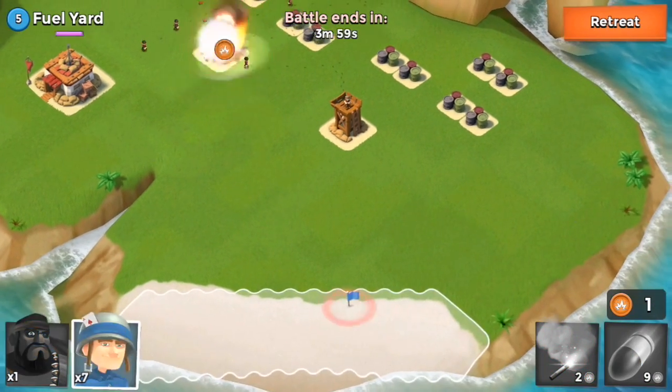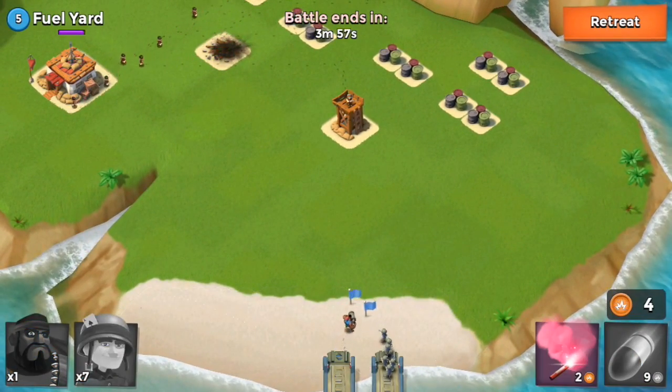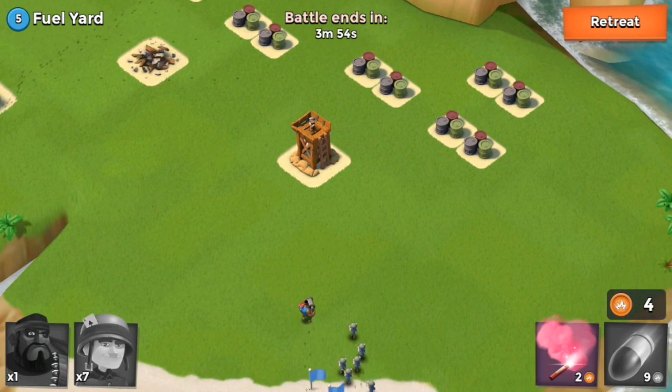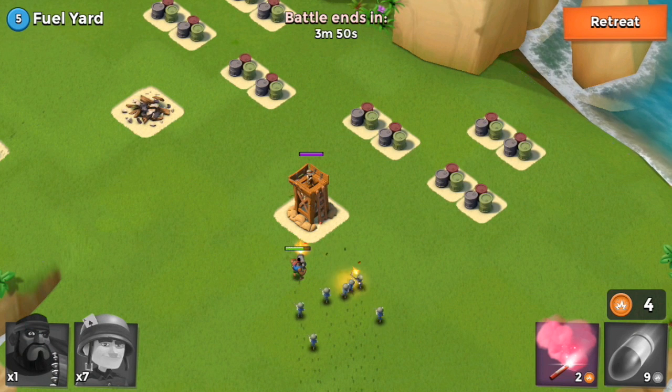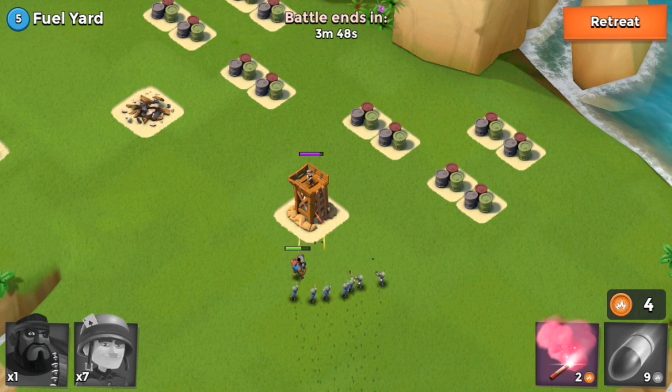This raid right here, we got Fuel Yard. Pretty simple — just like the last episode, you're going to take care of the far defense with the artillery and then use my troops on the closest defense. After we shoot down the sniper tower, we're going to be good to go yet again.